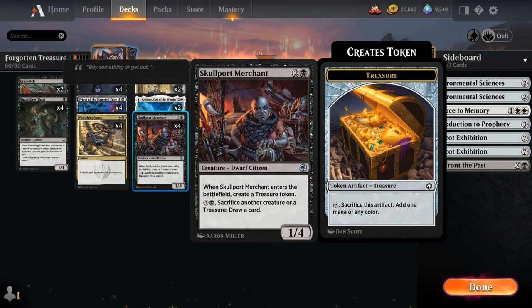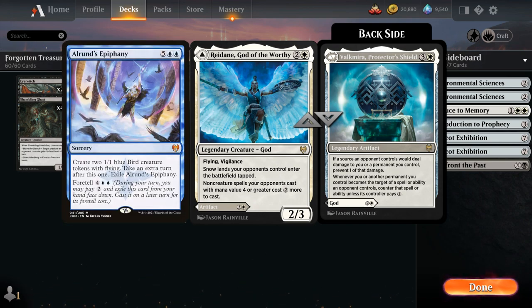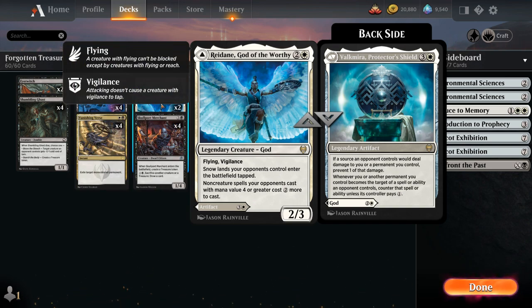At three mana we already mentioned Skullport Merchant, and then two copies of Reidane, God of the Worthy, which is also quite well positioned at the moment. Against the various snow aggro decks all the opponent's lands will come into play tapped, and against Epiphany combo, non-creature spells the opponent tries to cast with mana value four or greater will cost two generic mana more to cast.